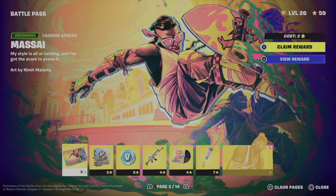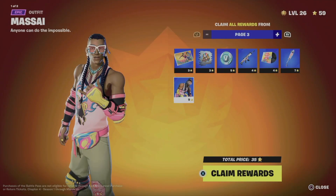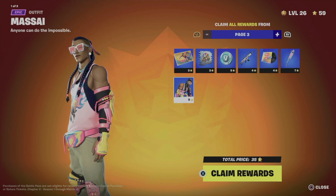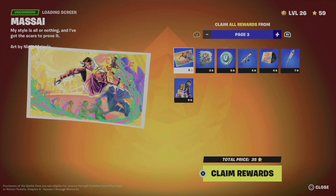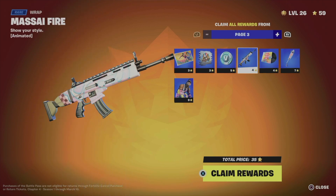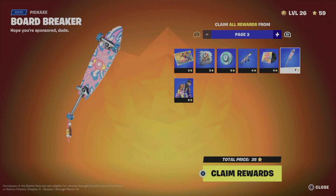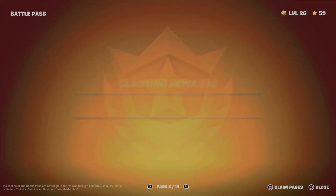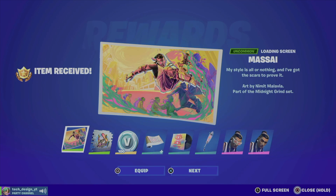Moving on to the next page, you need enough battle stars to claim everything. Going into Claim Pages, I can see the total price is 35 battle stars — so I can claim all of this, which includes a spray, V-Bucks, a wrap, some music, an awesome pickaxe, and we are unlocking this skin.